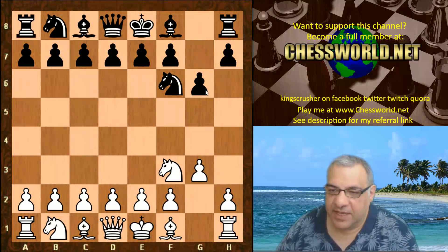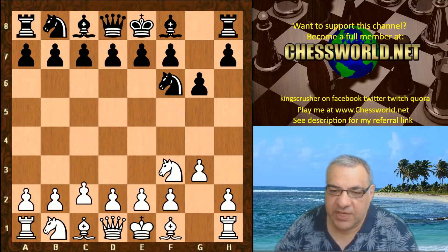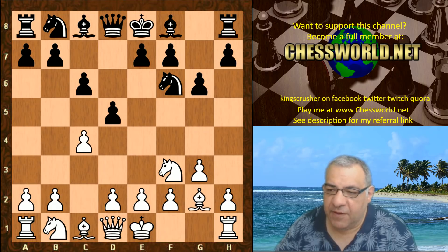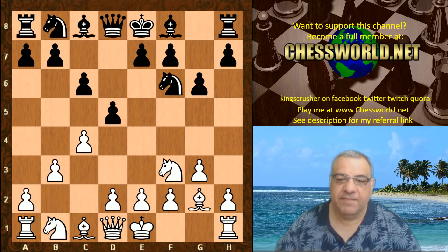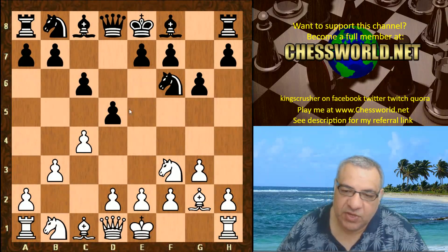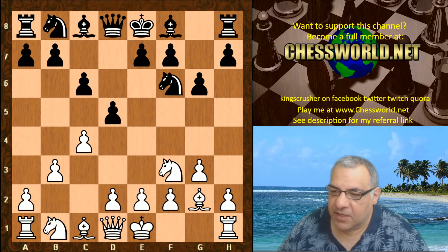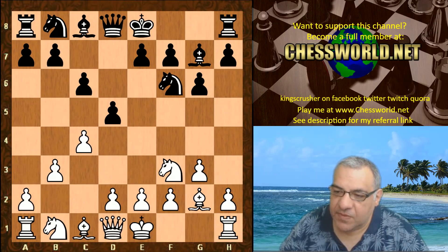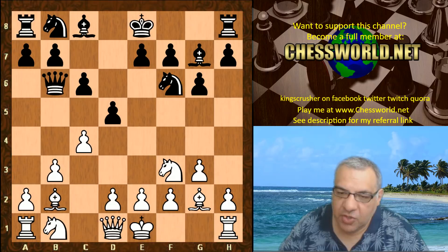This is the end of the book. Leela chose c4, so English opening territory: Bishop g2, d5, and now b3. One of the objectives of the English opening is to try and create a majority of central pawns. If black ever takes there, it's like releasing the grip on the e4 square, so there are positional considerations here. Will Bobcat appreciate these? Bishop g7 was played, Bishop b2, Queen b6, Queen c2.